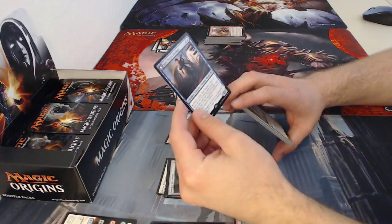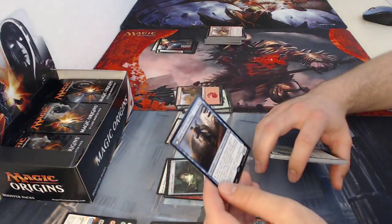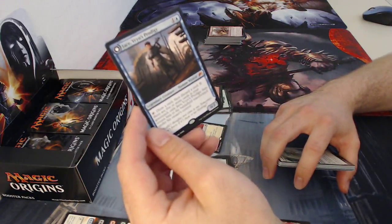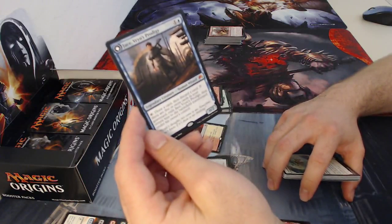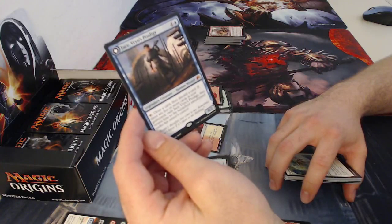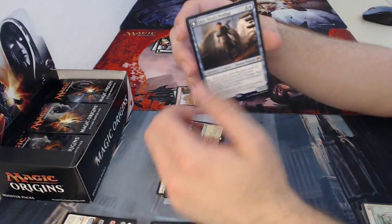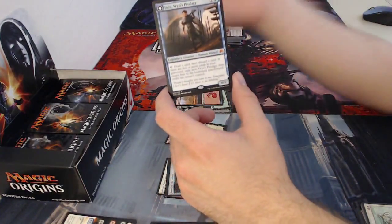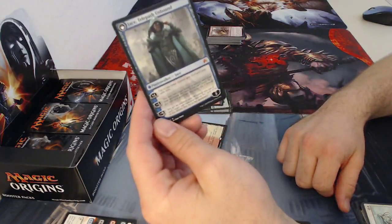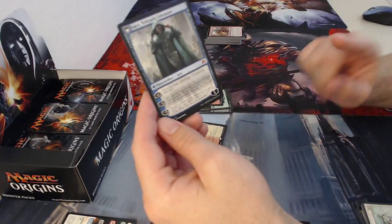My rare is actually a mythic — Jace, one of the two planeswalkers I needed! It's Jace, Vryn's Prodigy. He's a two-drop, one blue and one colorless, zero two legendary creature human wizard. You can tap him to draw a card then discard a card. If there are five or more cards in your graveyard, exile Jace Vryn's Prodigy then return him to the battlefield transformed. So he flips into Jace, Telepath Unbound. His plus one — up to one target creature gets minus two minus zero until your next turn.